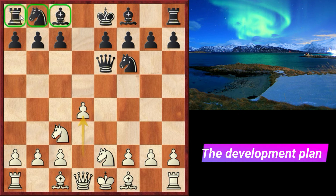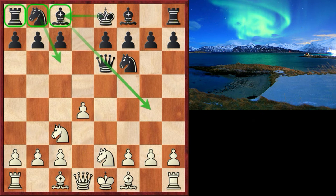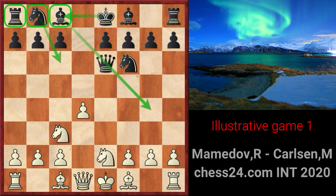We plan to develop our queenside pieces and then castle queenside. We will look at how Magnus Carlsen conducted this plan successfully against Grandmaster Momidov. He starts with b6, planning to put his bishop on the most active diagonal possible.